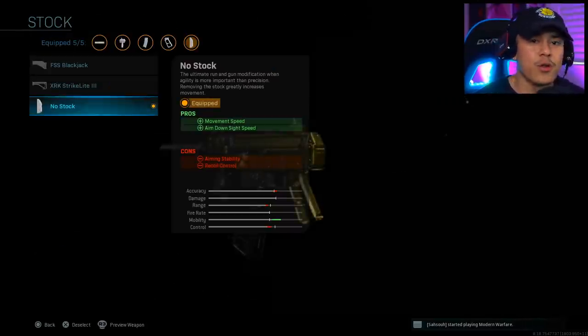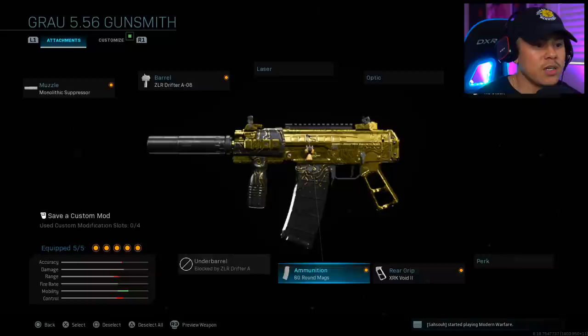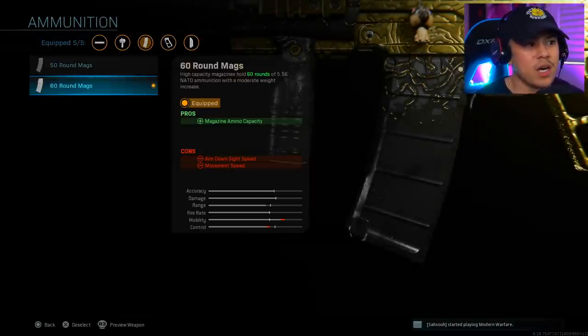Moving on with the theme of more mobility and aim down sight speed, we've got the No Stock attachment for more movement speed and ADS speed. Next is the XRK Void II, giving us aim down sight speed and sprint-to-fire speed — very essential when you're deep in the enemy spawn facing multiple enemies. You need to pull your gun up faster to win those gunfights. Then we've got the 60 round magazine, though the 50 rounds is also an option depending on your playstyle.